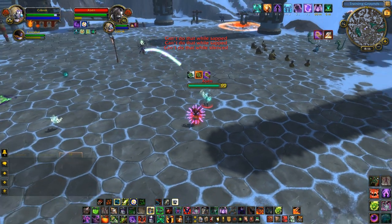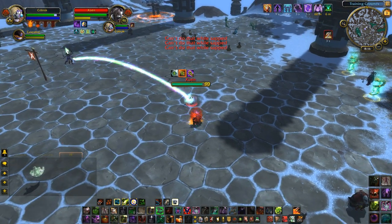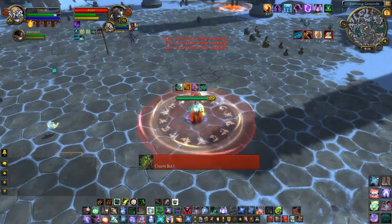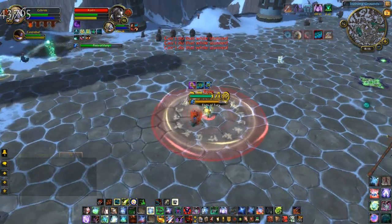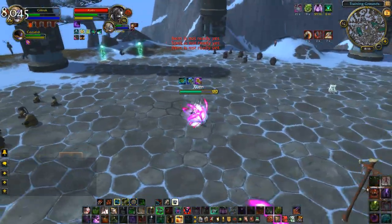The plan was to start out with a lot of control and damage with my first Dark Soul to get him to use early defensives, however in this case I've been countered by a Spear Hand Strike, a paralyze, and my own poor execution. I redeem myself a little by getting off a seduce Chaos Bolt, but quickly find myself sitting in a Ring of Peace followed up by a Fist of Fury, which is going to force my heals.